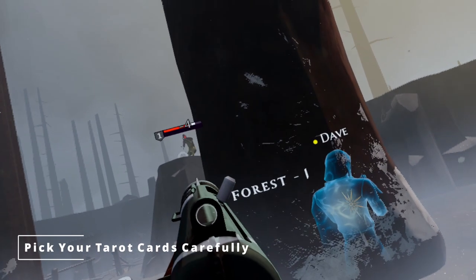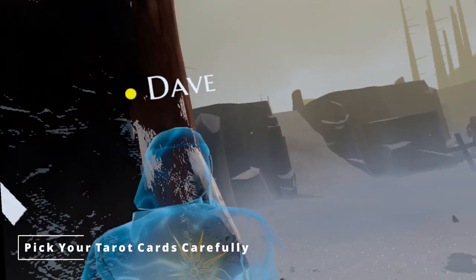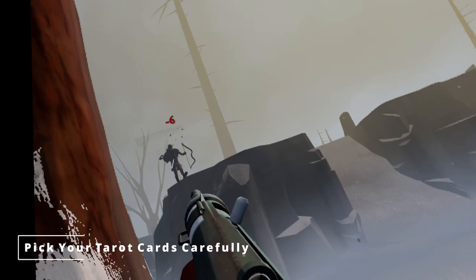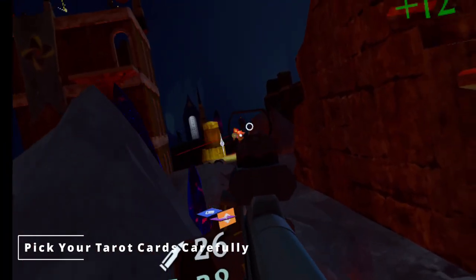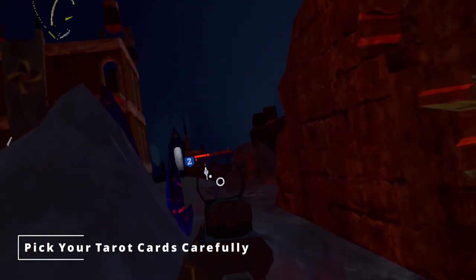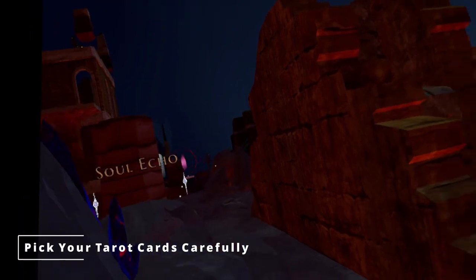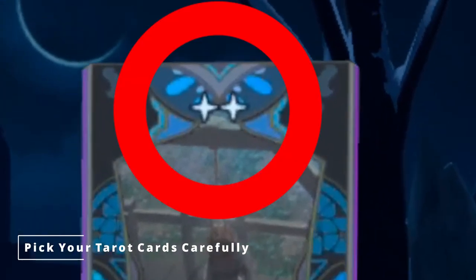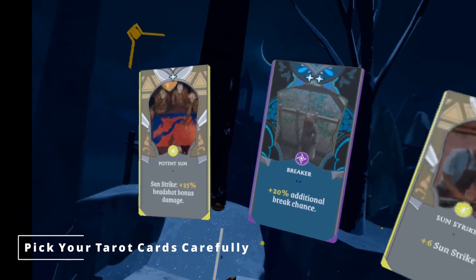If you feel really confident that you'll make it further, pick a card that gives you more souls. If you're taking a lot of hits, take cards that make you more resistant to damage. Cards that pierce armor are good too, and cards that give you more sunstrike or damage are always a solid choice. You'll also notice that some cards are more rare and powerful than others, denoted by the amount of stars at the top of the card. Generally, the more stars the better.